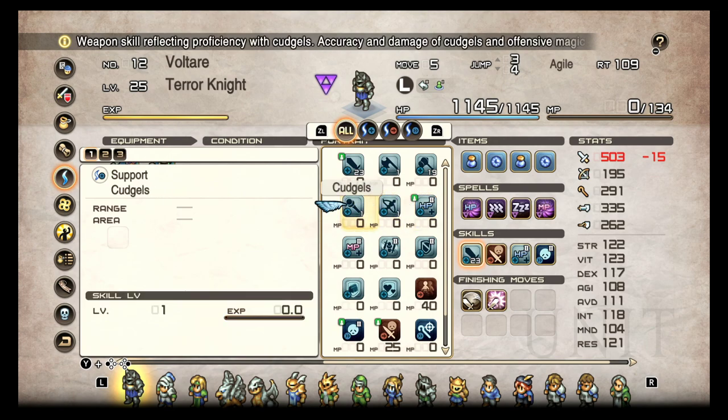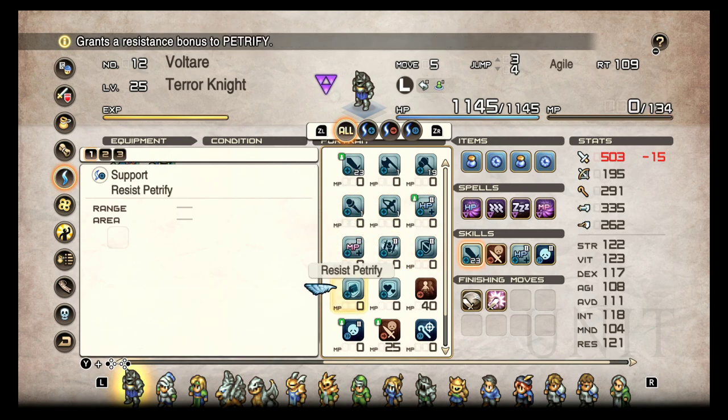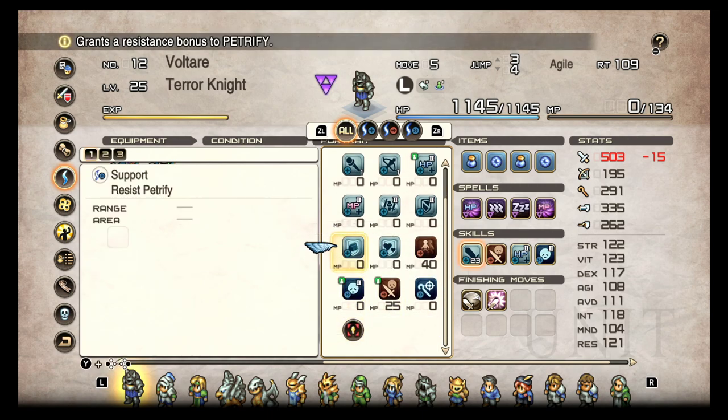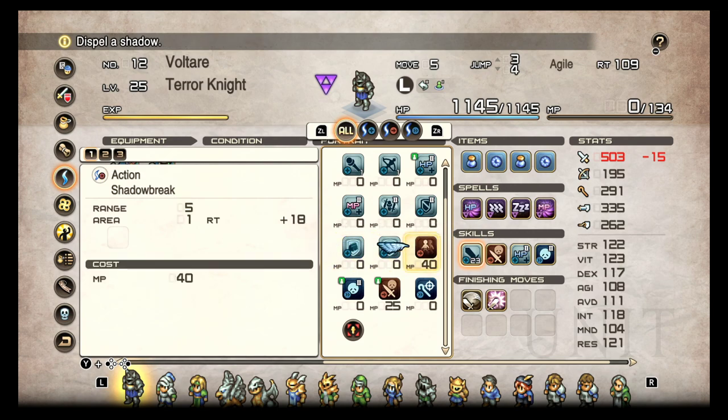What makes it fun? You've got your standard HP, MP, Pinsir Attack, Rampart Aura, and your resists, and then the fun skills. Keep in mind this is for a mid-tier Terror Knight — mid-game, level 25. I do plan on making an end-game capped level video with all skills and abilities unlocked. This is just to help people in Chapter 2 or 3. We've got Shadow Break, which will dispel a shadow — knights and other classes can put shadows on the ground that hinder movement, block, and attack — this dispels it.